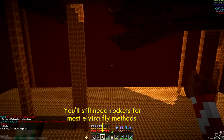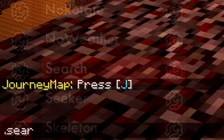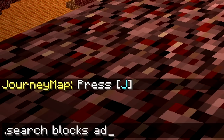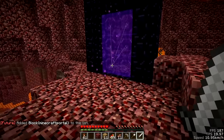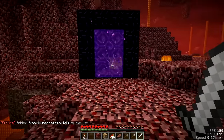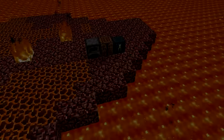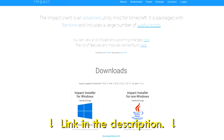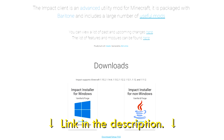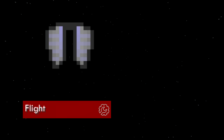Unless you have a hacked client with an elytra fly mod, which makes you fly like you're in creative mode and is considerably faster than walking. The other mod you should use is called Search — basically, you input any block you want into the client, and it will automatically mark it with a tracer whenever you come across it. When base hunting, this can be extremely useful if you're looking for specific clues. All the mods mentioned in this video are included in Impact Client, which is free to download and used by most players on 2b2t.